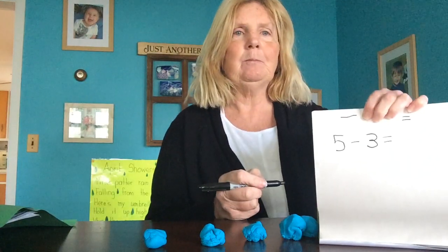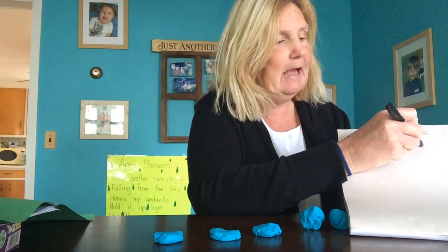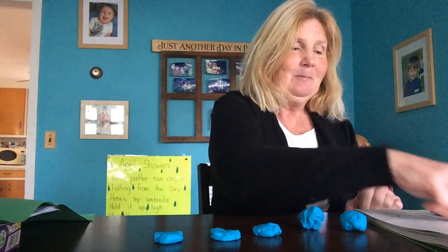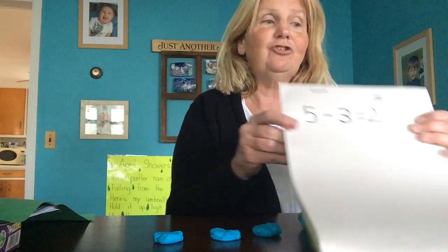I'm gonna squish three of them, so now write a three. Make your equal sign — you ready? I'm gonna squish three of them: one, two, three. How many do I have left? Only two! We took away three of them. So if I have five and I took away three, I'm gonna have two left. We subtracted — we took them away. If I give you five pieces of candy and you ate four of them, you have one left. Five minus three equals two.